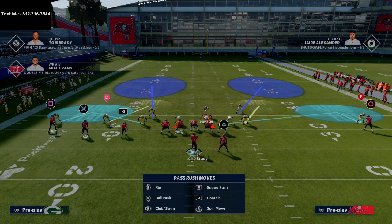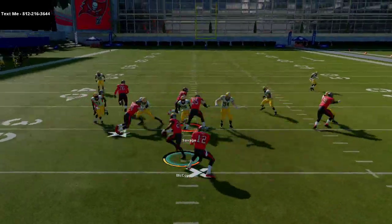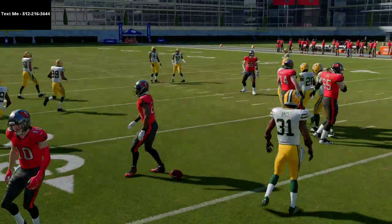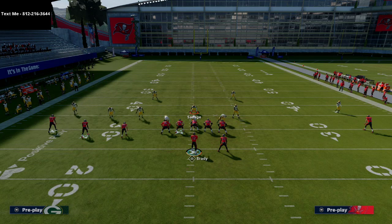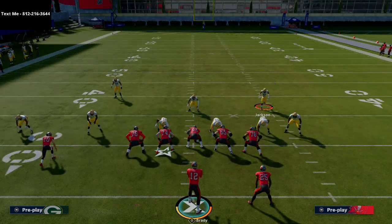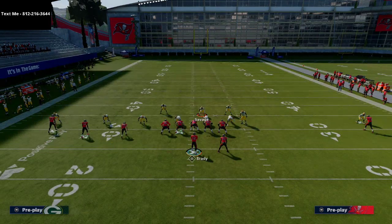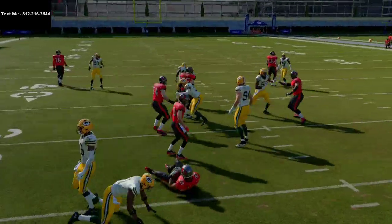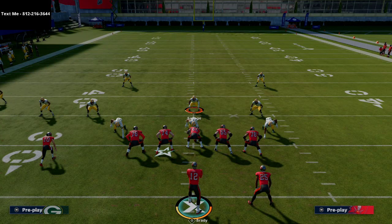The safeties really do help in the run game. What they do is attract the linemen's attention — the linemen have to at least acknowledge that they're in the vicinity and do something to account for them. I like to bring the safeties in almost right over the tackles, which forces the tackles to pick them up and leaves wide open lanes for you to run through. So the shotgun run defense: shift your defensive line to the side of the running back and shoot the gap right through the middle.